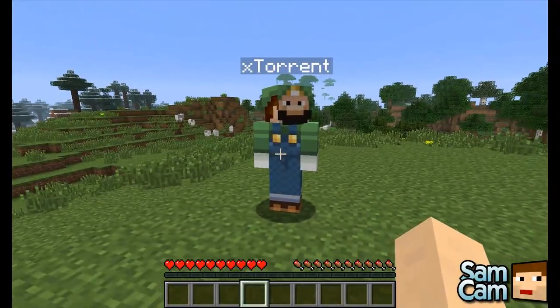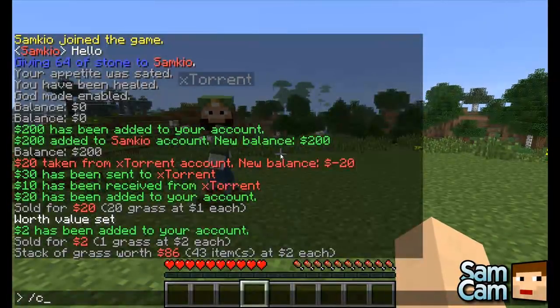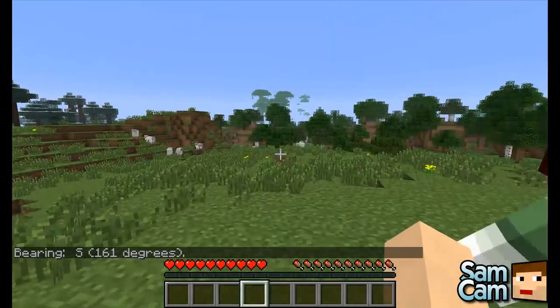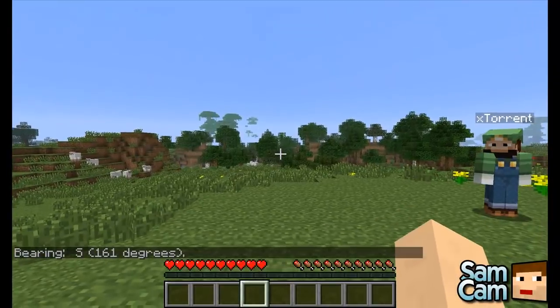The next command is slash compass, and that will tell you your current place in the world — for example, bearing northwest, 318 degrees. So I'm bearing south.